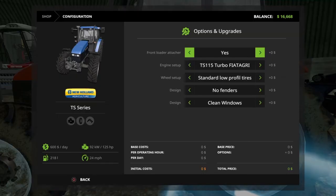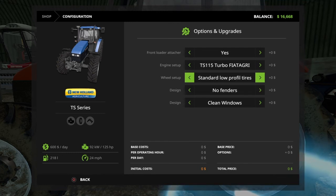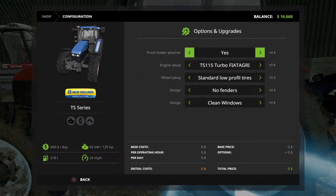There are also customizations on it — front loaders, standard low profile tires, no fenders, clean windows, tinted windows, all fenders, only back fenders, only front fenders, standard narrow tires, wide low profile tires, wide tires. There's the TS90, TS100, TS110, TS150 Turbo versions. This one right now has the front loader and thatcher.